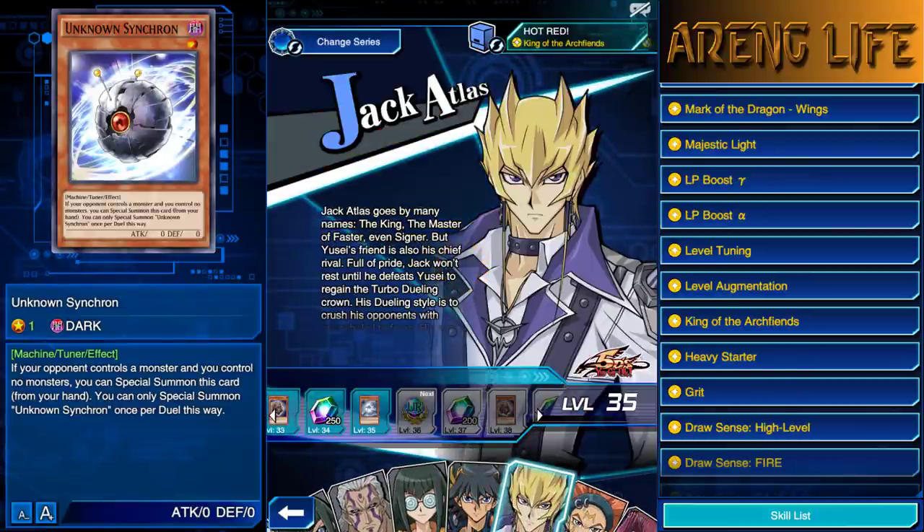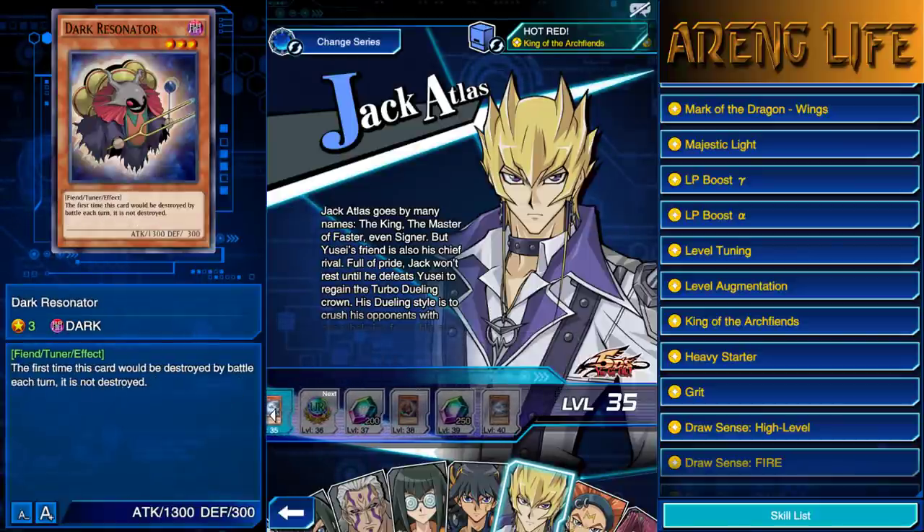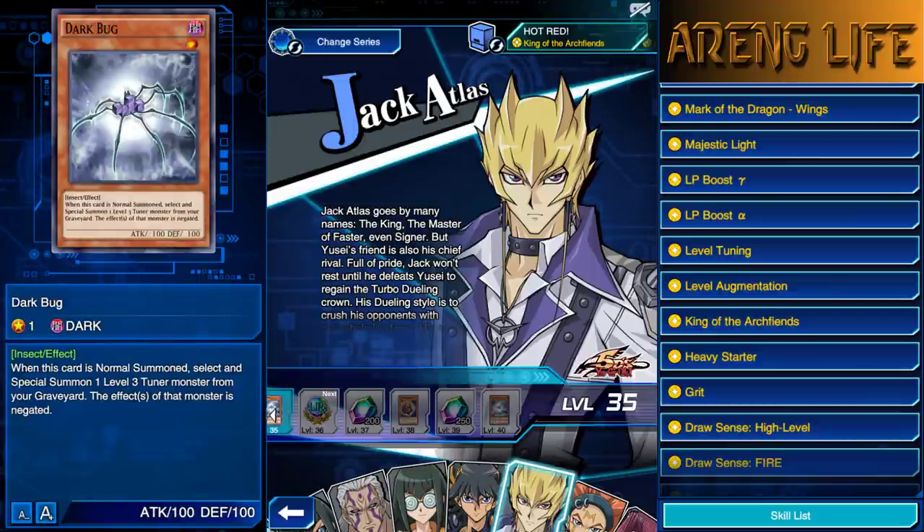Next up, we got our boy Jack Atlas with a hot red deck. All of them at level 36 are getting that trash UR Jewel. I love the gems though. And then we get what I think is our third copy of Dark Resonator, which is pretty welcome because Dark Resonator is a really, really good free-to-play tuner. If you're starting the game and grinding out characters, Dark Resonator is a really decent tuner — it's safe from destruction once per turn, and maybe next turn you can Synchro with it.